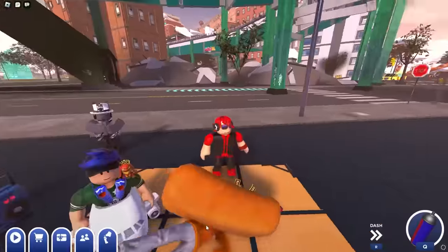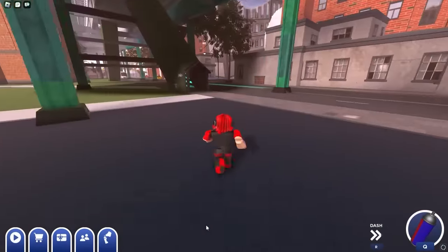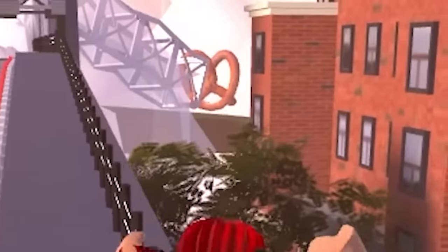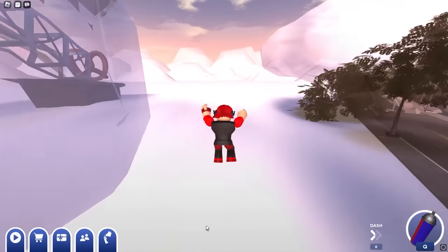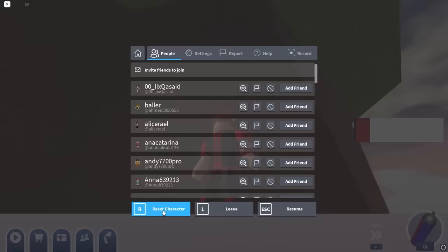Now turn around and go where I go. We are looking for a secret cookie or something. Go to the tunnel leading to the train tracks here and soon enough you will be able to see the secret cookie. We are going to fall off the side here and all you have to do is get close enough to glitch the game and claim your cookie.